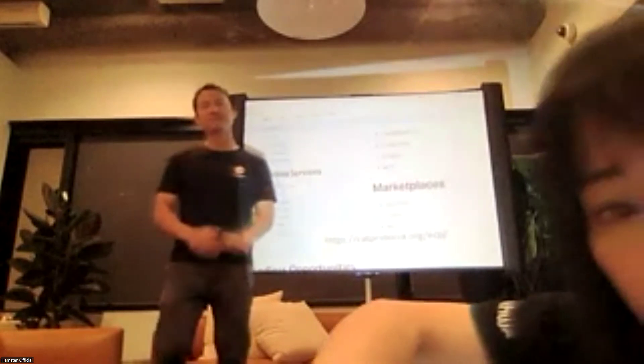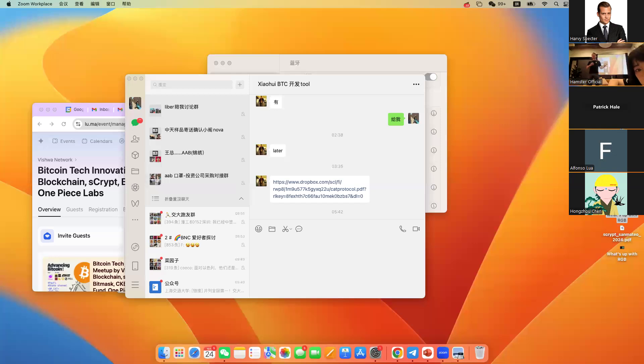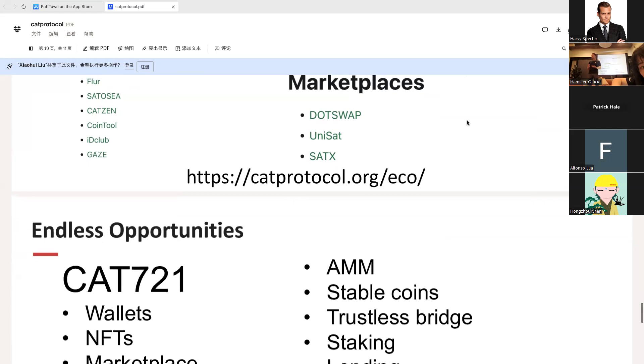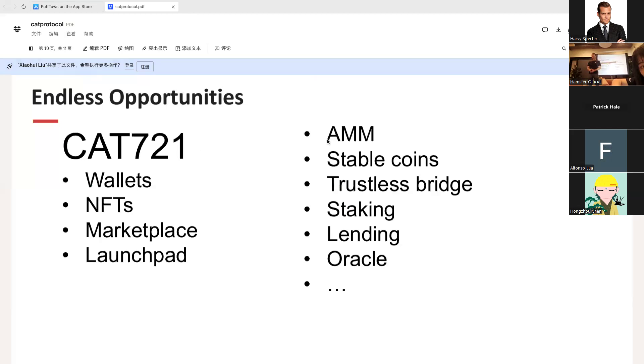Do you think this is taking pressure off Bitcoin mainchain? A little bit, because there are some bridges to Fractal. But here's the thing — most of the activity happens on Fractal itself because it has the CAT24 token. Most transactions and developing activities come from platforms or wallets. Fractal is pretty much the focus and center, and CAT is very unique — you can't find it anywhere else.